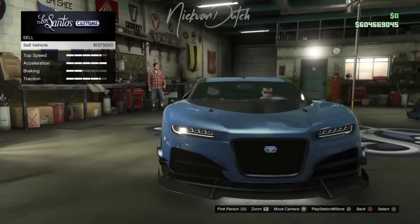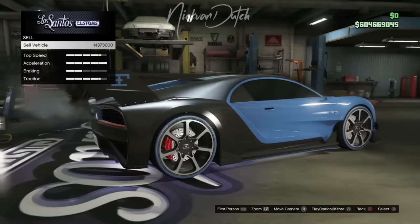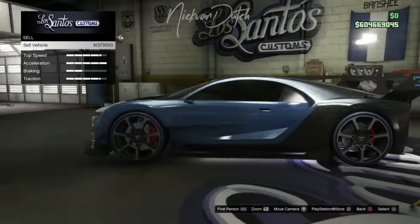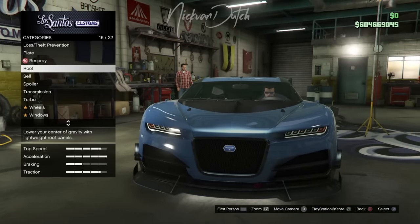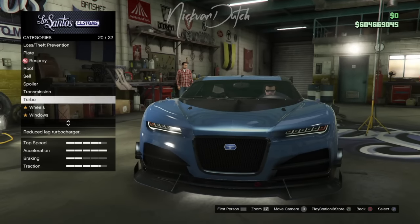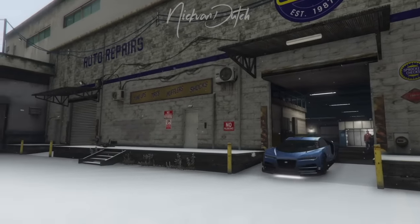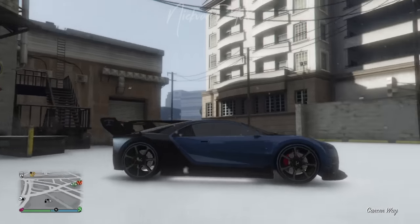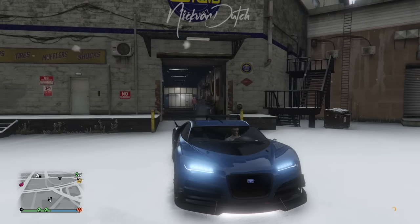As you can see, the first dupe and the second dupe will actually only sell for around 40% of the original car's price. So I'd recommend selling the original one and keeping the dupe, so you still have the Nero. I hope you enjoyed this video and I explained well why you can dupe a supercar but it doesn't give you the best profit. Merry Christmas, thank you Malcolm for helping me out. Like and subscribe — Nick van Dutch signing out. Enjoy your holidays.